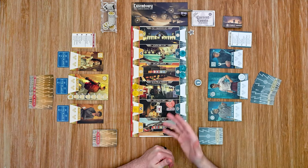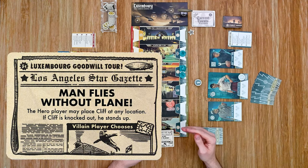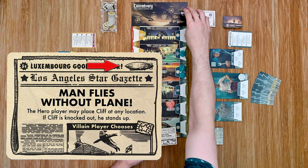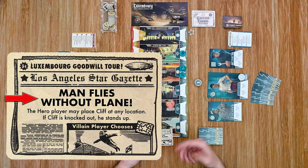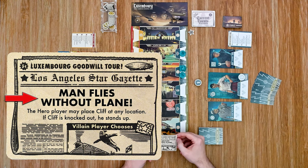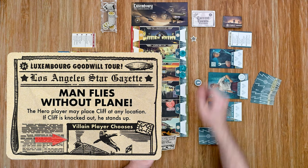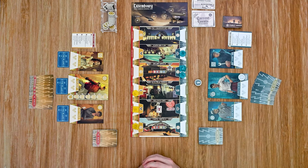The very first step each round is revealing and resolving a current events card. Each card has three parts: the top shows Zeppelin icons — for each icon you move the Zeppelin forward one space on the track. So with one icon, we move it forward one space. In the middle is the event to resolve — for example, 'The man flies without wings: the hero player may place Cliff at any location; if Cliff is knocked down he can stand up.' That player chooses to place Cliff at Chapel Airfield. At the bottom of the card is where the final token goes for the round — the villain player chooses and drops it in the Sinclair Mansion. The card is discarded and we move to the second step.